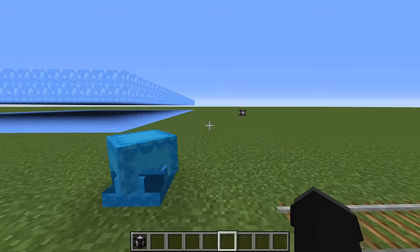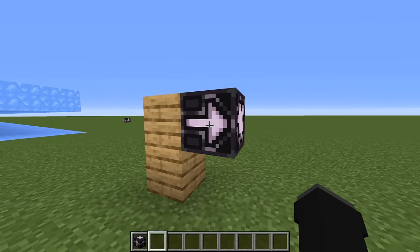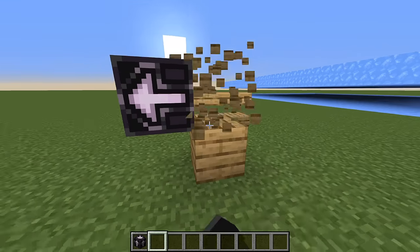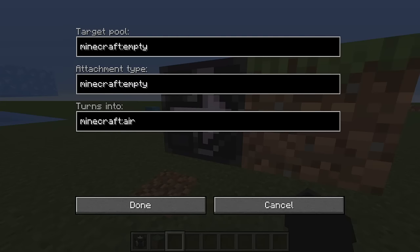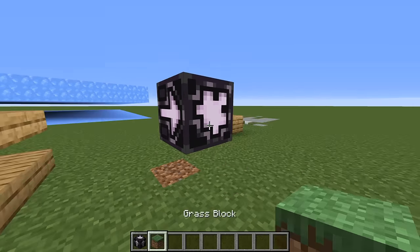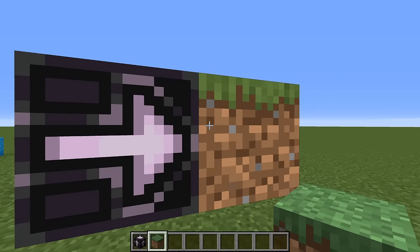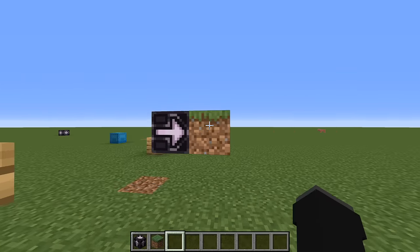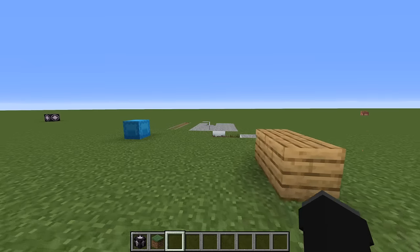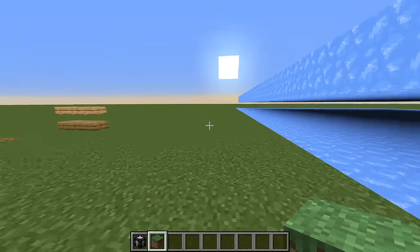Finally, we have the jigsaw block, which is the last item on the list. It's similar to the structure block in color palette but quite different in function. If you place a block in front of it, the jigsaw block has a target pool, an attachment type, and a 'turns into' setting. You configure the menu to make it so that a block placed in front of it turns into something else. It's mostly used in map-making processes — I haven't seen many people use it, but that's what the jigsaw block does: it turns what it's looking at into a different block.